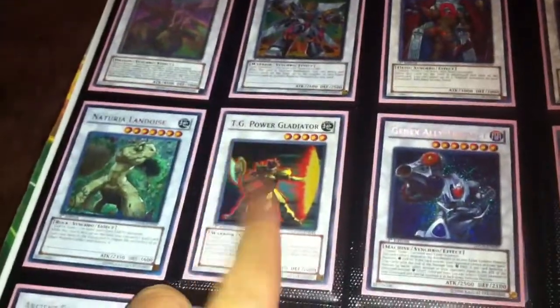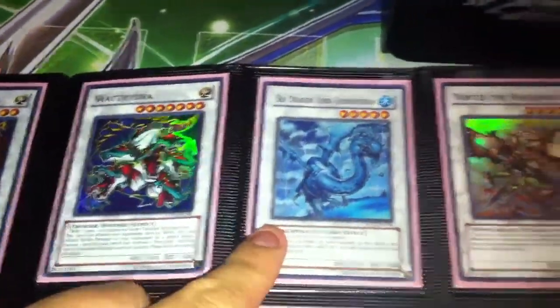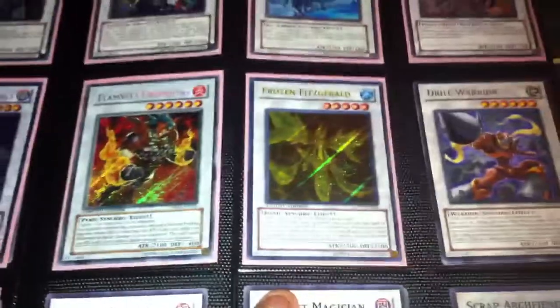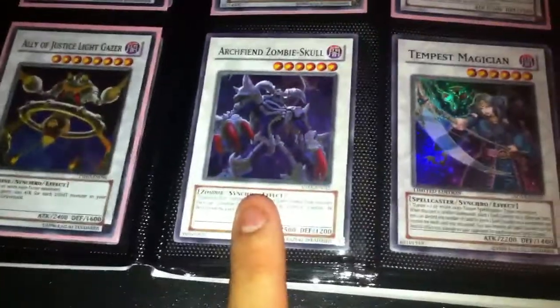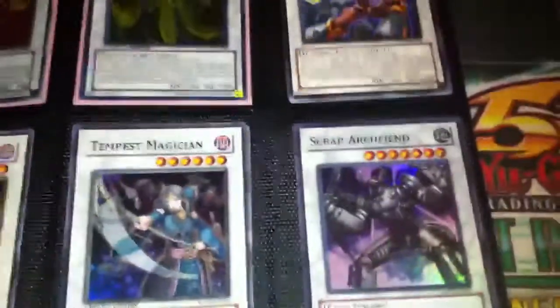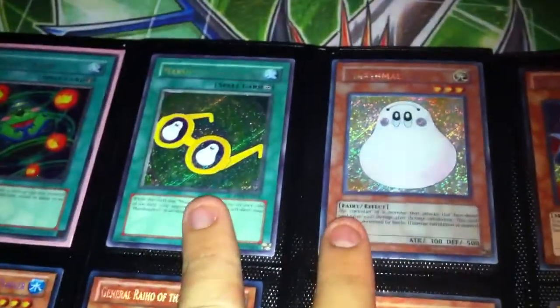That's a ghost Majestic Red, I have two of these. Power Gladiators supers. I have two White Hydras, Sea Dragon Lord Gishilnodon — that's new. I got two Vortexes, Flamvell Uruquizas — that's new — Drill Warrior, Archfiend Zombie Skull, just pulled that today. A super Tempest Magician, Scrap Archfiend — just got that in a trade the other day. Just pulled this today, a secret Greed Grotto. I really want to get rid of both of these at the same time if I trade them.